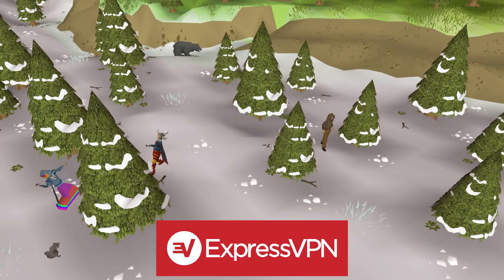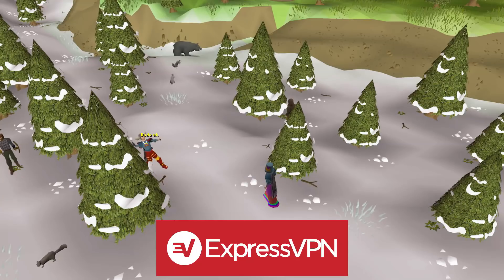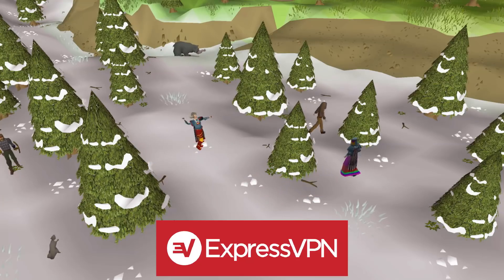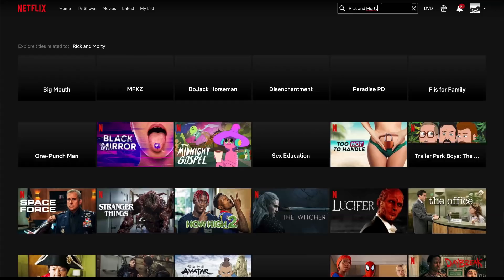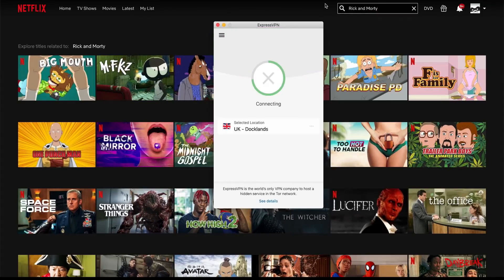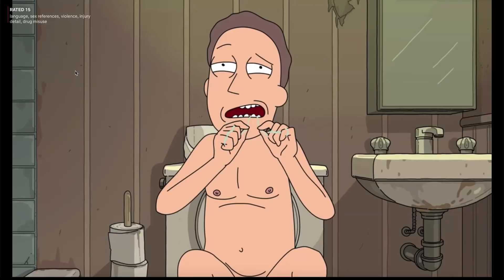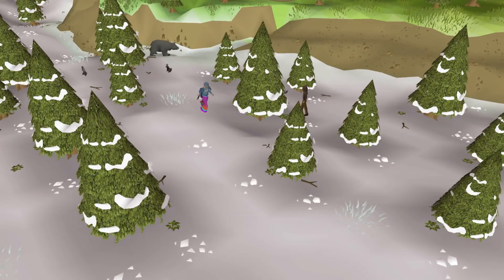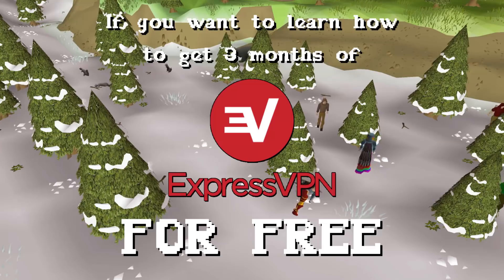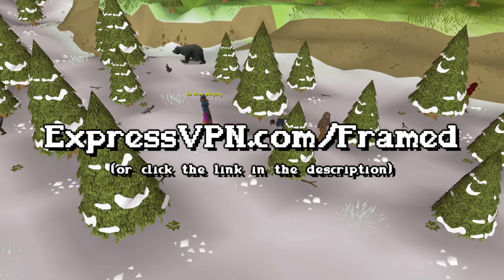ExpressVPN is a tool that you can use to protect yourself and stay private online. ExpressVPN serves a wide range of functions, from securing and protecting you and your online data to unblocking content blocked behind a region. For example, let's say you wanted to watch Rick and Morty but Netflix took it off - with ExpressVPN, all you have to do is switch regions, refresh the page, and now you can watch it. You wouldn't believe how many thousands of movies and shows you can access simply by switching your location, and you're still paying the same for your streaming service. Head over to expressvpn.com/framed to get three months of ExpressVPN for free.